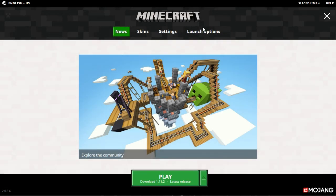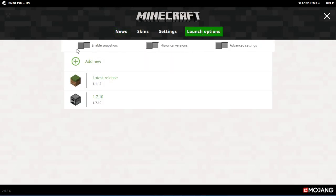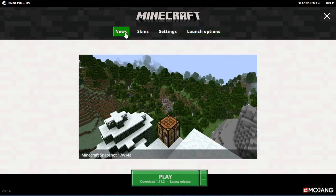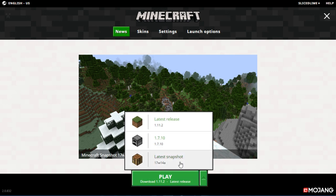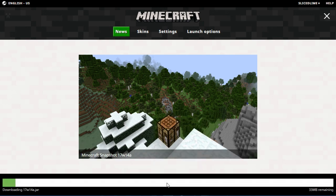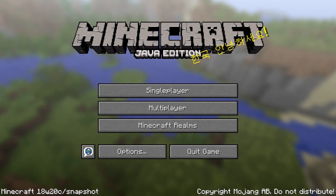If you want to try this one out, head into your Minecraft launcher, go into launch options, and enable snapshots. You'll get a message — read that, then click OK and go back to your news tab. In the dropdown box next to the play button, select the latest snapshot profile, and then start the game to play the latest snapshot version, which is currently 18w20c.